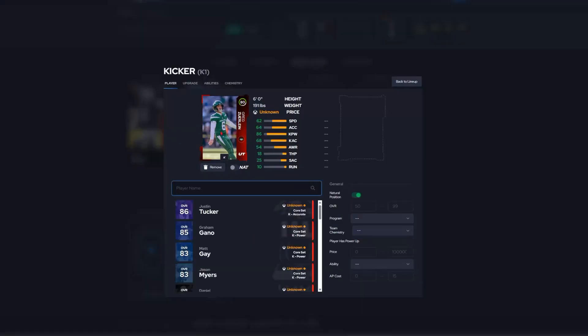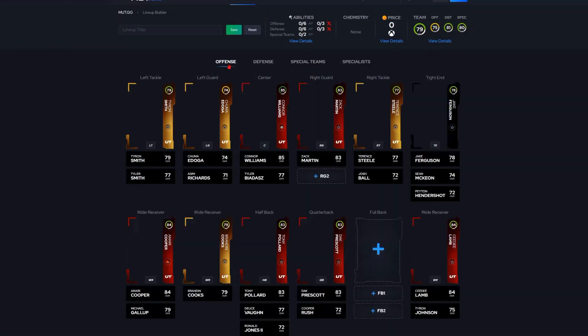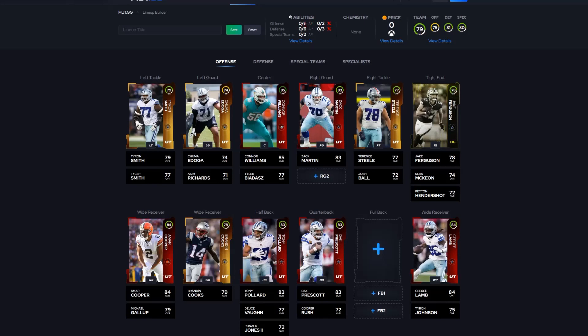Greg Zuerlein: 62 speed, 86 kick power, and 68 kick accuracy — at least he's got that 86 kick power. Brian Anger the punter: 61 speed, 82 kick power, 78 kick accuracy — not the greatest but not bad. The most AP you can have is 6 on offense, 6 on defense, and 2 on special teams. Prices aren't up yet since the game just dropped. Once I'm able to get in I'll have a lot more videos for you guys, including how the team looks with chemistries and boosts. Please drop a like — I'm out.